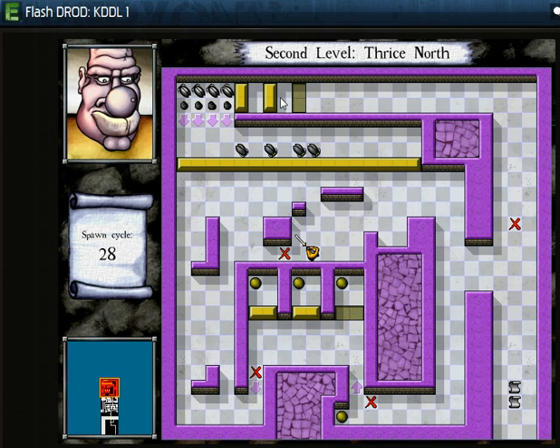Roach queens spawn roach babies, and it takes five turns for them to hatch at every single adjacent square next to the roach queen that they can. So these are the only squares available, so therefore they will lay the eggs on them. There are certain places where roach queens will not spawn babies, but we'll see about that later. I will open up the second gate, and now I have a veritable horde of roaches to take care of, but it's not too bad.